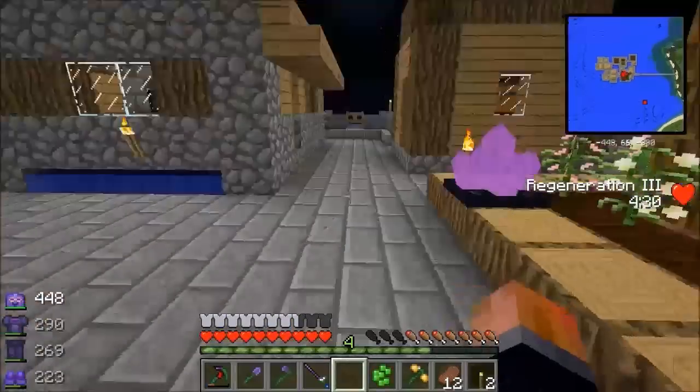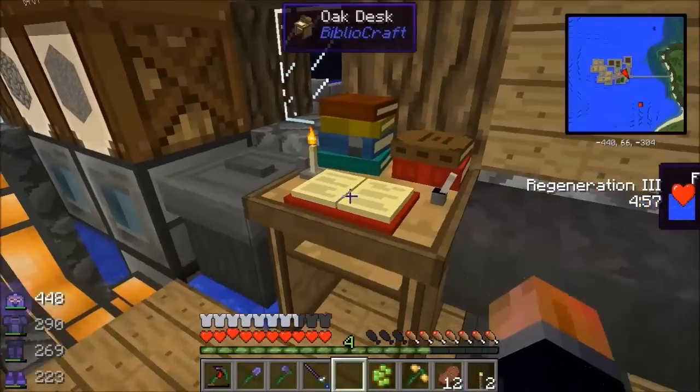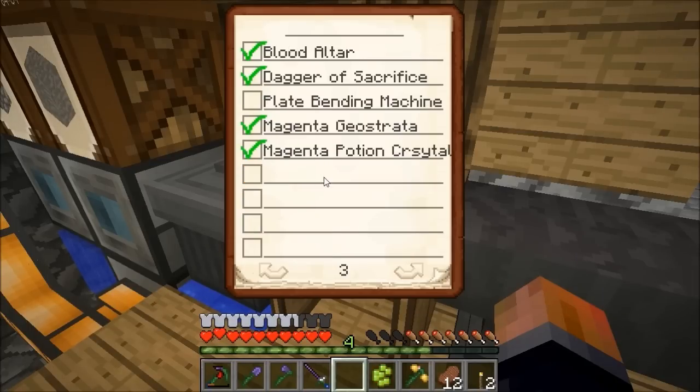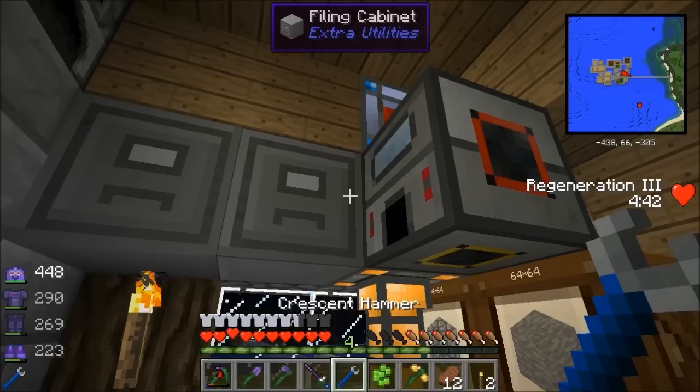So there's the first main thing I wanted to do in this video done. The magenta potion crystal is complete. What's next? Cow farm, sheep farm, plate bending machine. One other thing I'm going to do before I go anywhere.